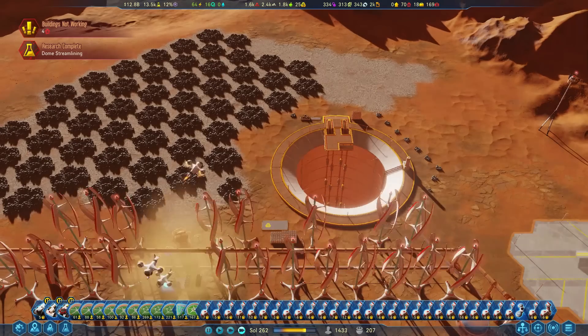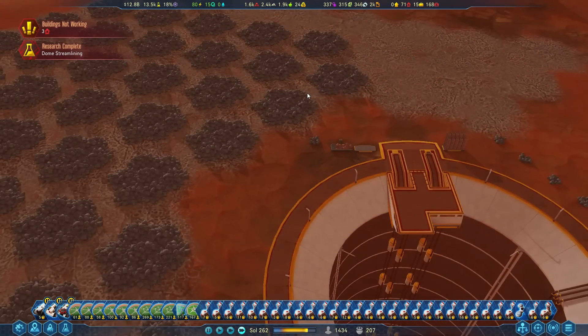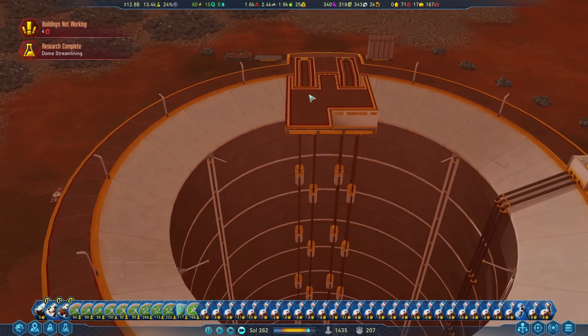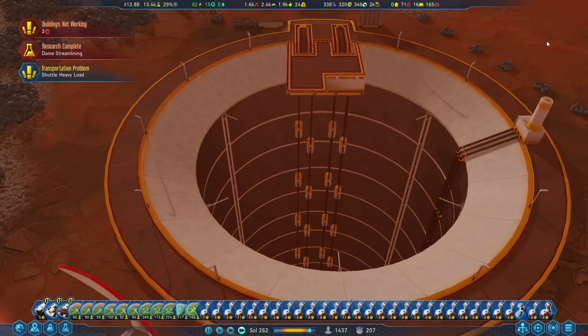There are a couple of wonders that are pretty neat. You have the Mohole wonder, where you dig a big hole down to the mantle or even deeper. This generates a lot of heat and also a lot of metal and rare metals. This makes a lot of sense — it would be a good way to get heat needed to make Mars more habitable. You'd probably have a number of these Moholes if we're serious about terraforming Mars, and it would also release extra gases to make the atmosphere a little thicker.